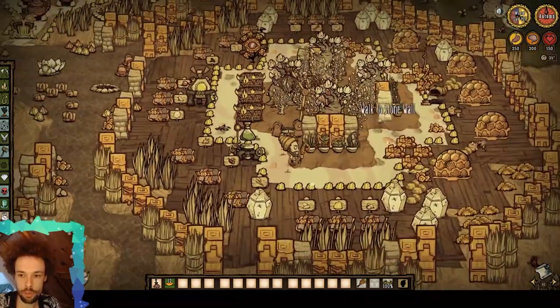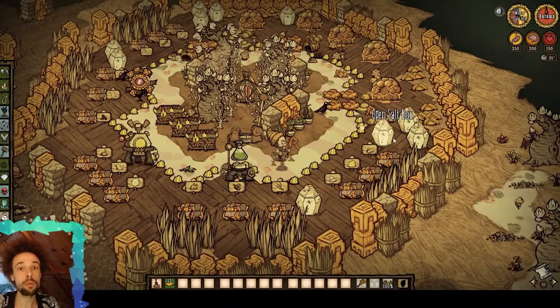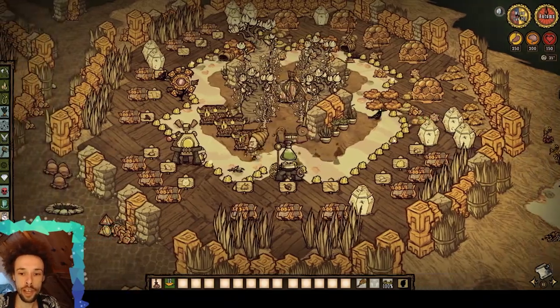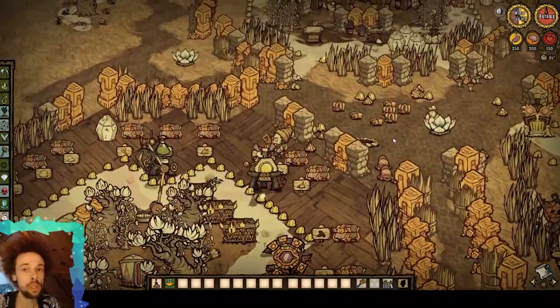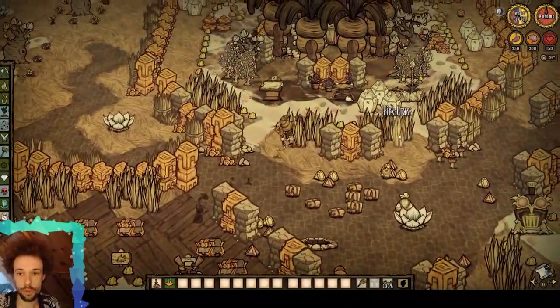The idea behind the shell beach turf here was — to me it almost looks like it's sugar. It looks like sugar coating. It looks like candy a little bit to me. And you will see that on the outskirts even more so.